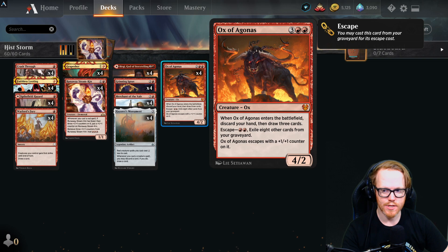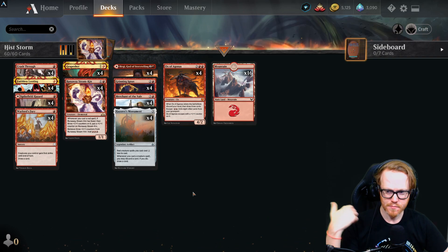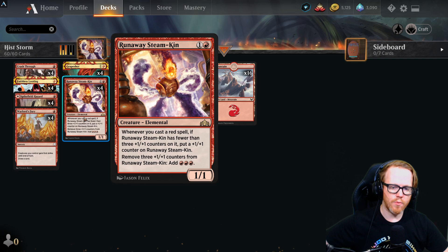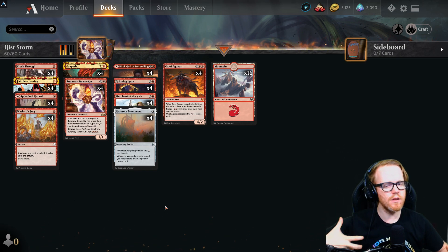Ox of Aghamn lets us escape from the graveyard for two red mana, entering with +1/+1 counters, and when it enters we discard our hand and draw three new cards — great if we're not drawing into anything useful. Runaway Steam-Kin is a two-drop that gets a +1/+1 counter whenever we cast a red spell, and we can remove three counters to add three red mana — a key piece for generating extra mana in the combo.